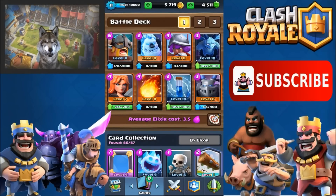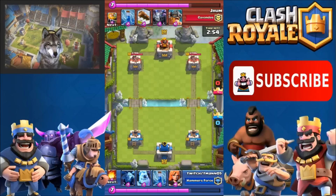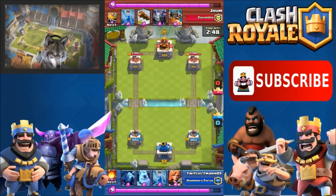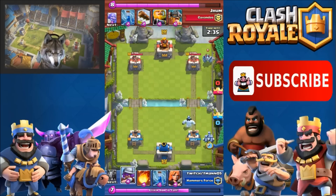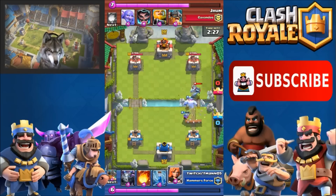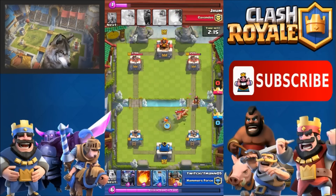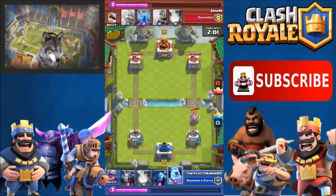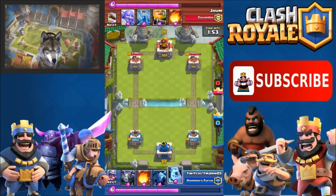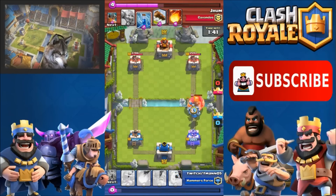In the first replay, this guy is running the Royal Giant and Elite Barbarians in the same deck. I drop the Ice Golem out front — he logs it — taking care of that Mega Minion. Then I see his Elite Barbarians coming and I drop the Valkyrie. He drops an Electro Wizard to stun my Valkyrie — without that Electro Wizard those Elite Barbs would be toast. I use some extra elixir to take that out and easily take out the Royal Giant.